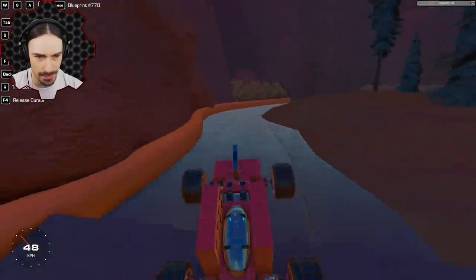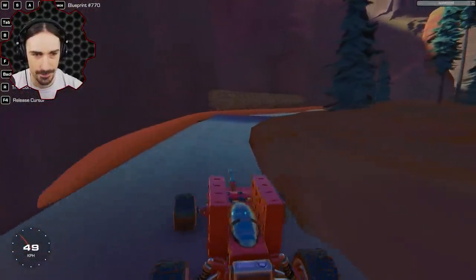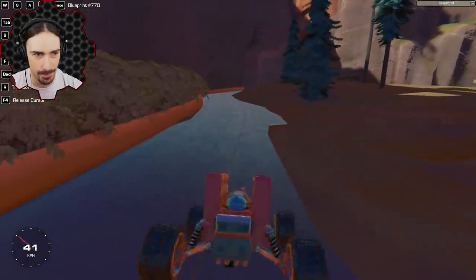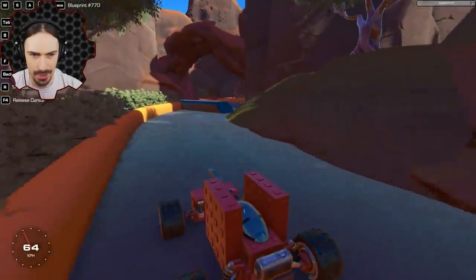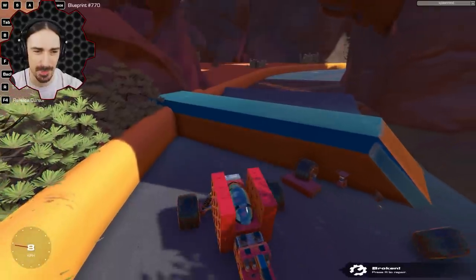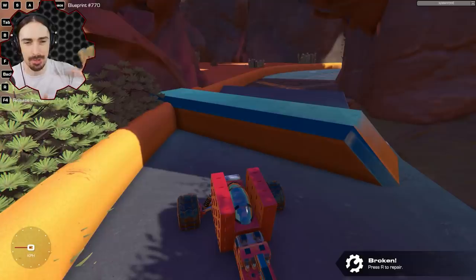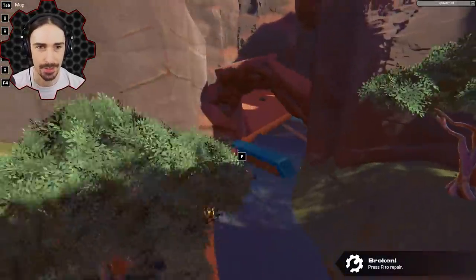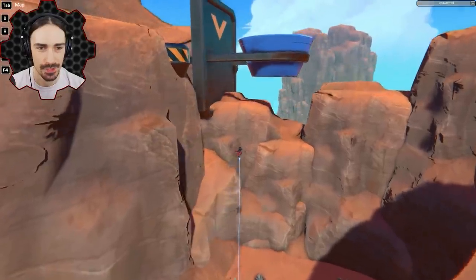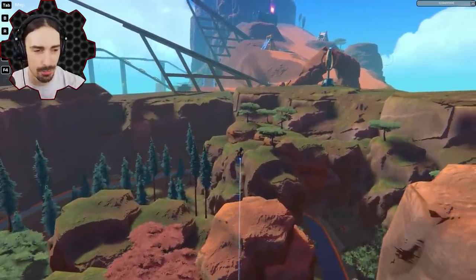Mirage Island is a nice little go-kart track with small jumps. People can make their own maps and upload them as mods. Some map mods need to be used in a compatible game world — I'm in the danger zone right now, so some of the Mirage Island geometry is interfering. In the test zone it would probably work much better.